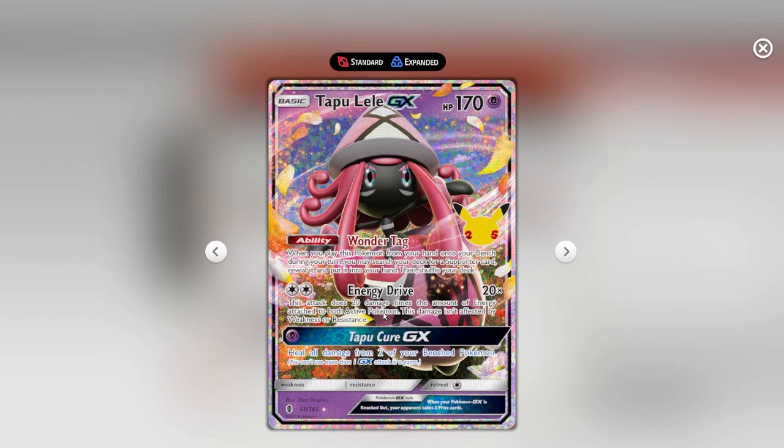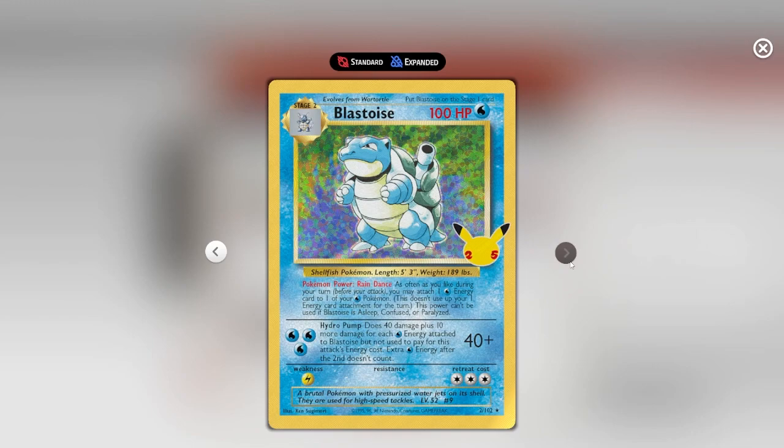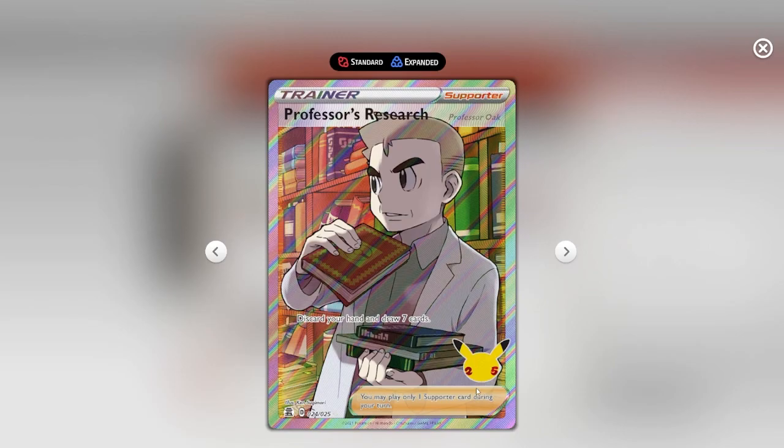And that's it for this set. Tapu Lele GX is our big one — Wonder Tag lets you heal all damage from two of your benched Pokémon and you can use more than one GX attack in a game. That's an amazing move — it just resets everything. And the full art Professor's Research — amazing.